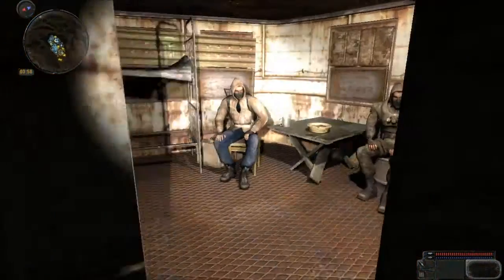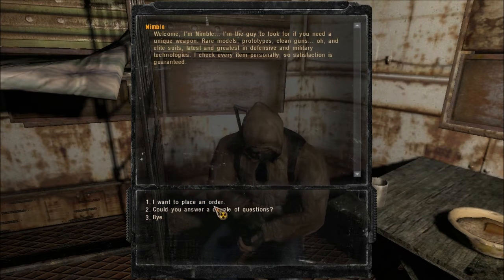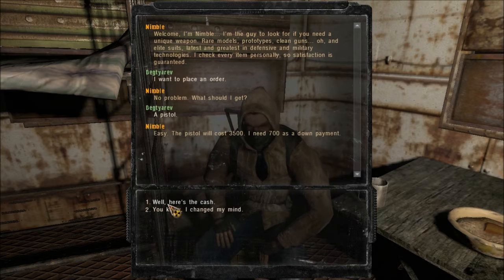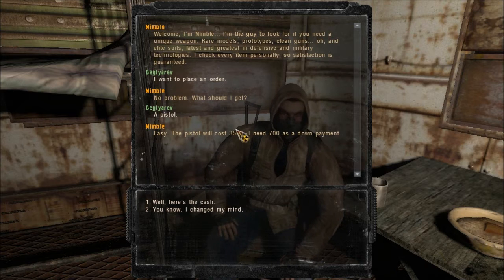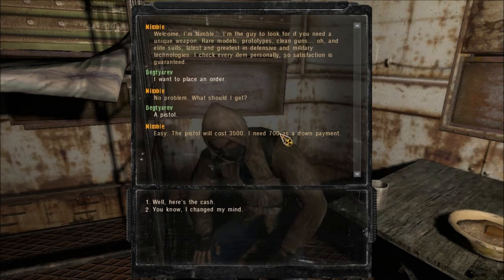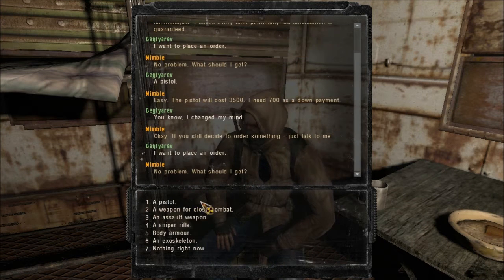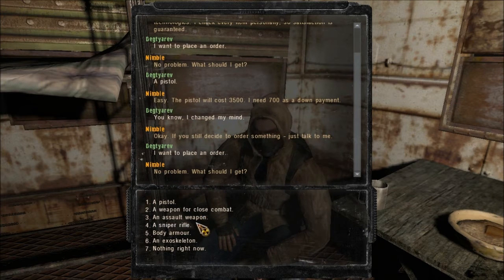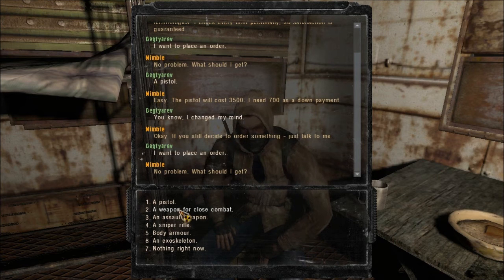Come up here. And this guy right here, he will go out and get items such as — say you want a pistol, a pistol will cost $3,500 and he needs $700 as a down payment. So say you want a one-of-a-kind pistol, or one-of-a-kind close combat shotgun or something like that — assault rifle, sniper rifle, body armor, exoskeleton. You can just ask this guy and he'll go out and get you whatever.